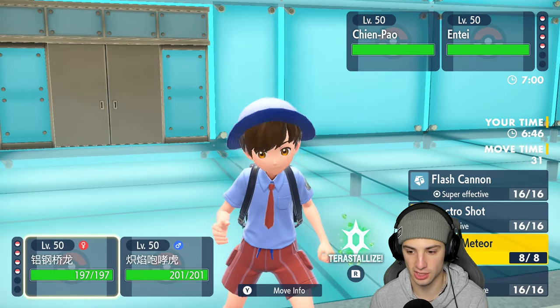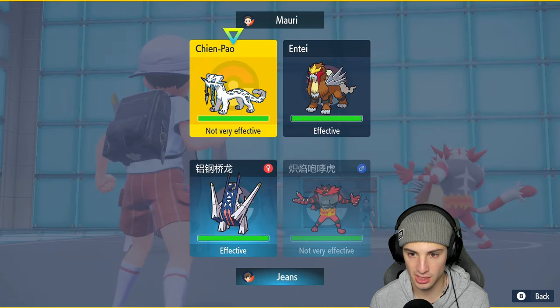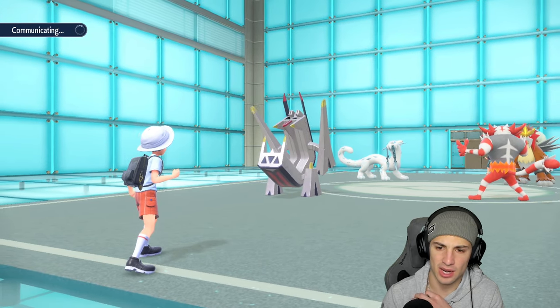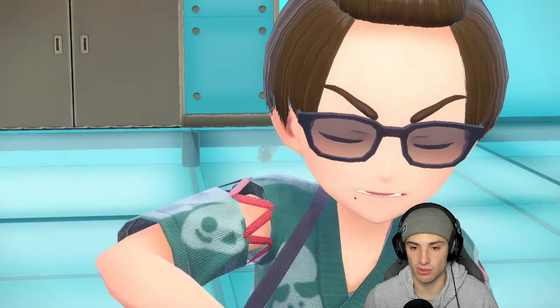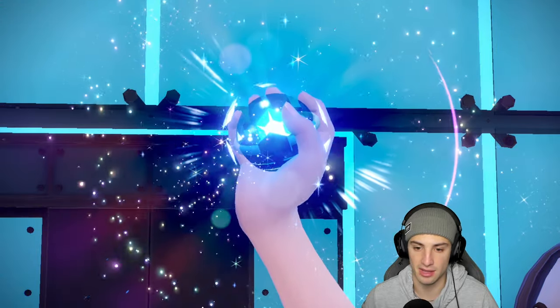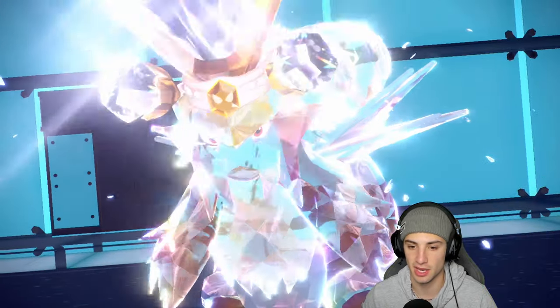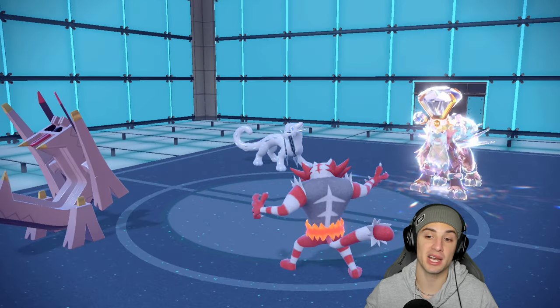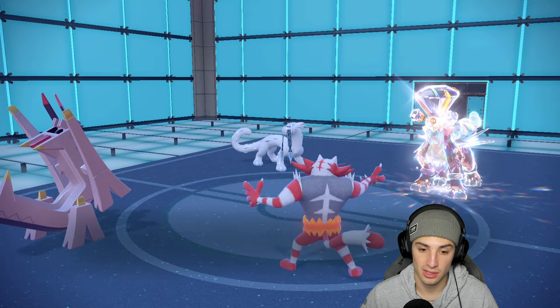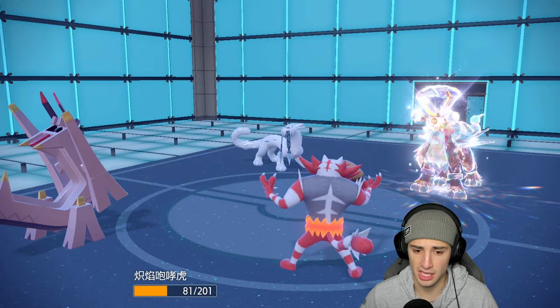Chien-Pao does protect — Body Press is super effective into that slot next turn. E-Speed flies and Incineroar soaks it up. Incineroar has the Sitrus Berry — it munches down and goes back to about half HP. Body Press comes over the top doing nice damage, and Knock Off knocks out Entei. Choice Band confirmed — that's exactly why I wanted to remove its item.